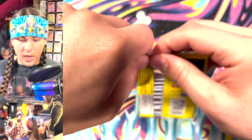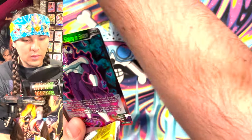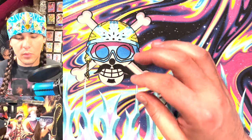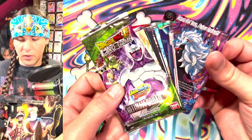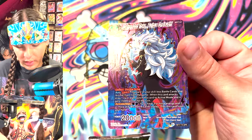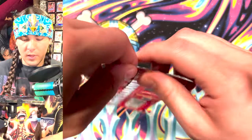Squad's been blossomed. So Oath of Z and the Piccolo-Gohan SCR — that's what we're looking for here. Those are hot pulls. If we get one of those SCRs or the Goku SPR, that's very nice. I think this SPR is really pretty actually. I like the line work on all the SPRs this set — I think they all look really pretty.